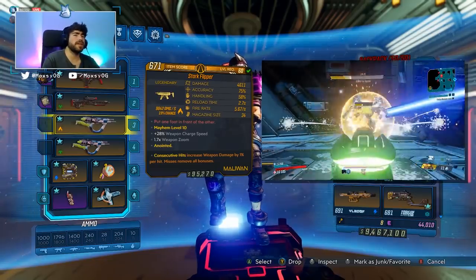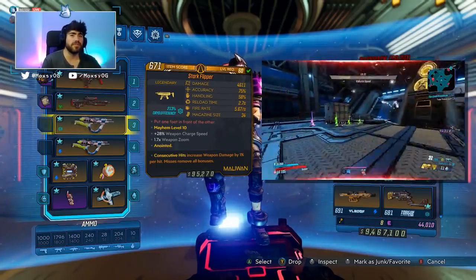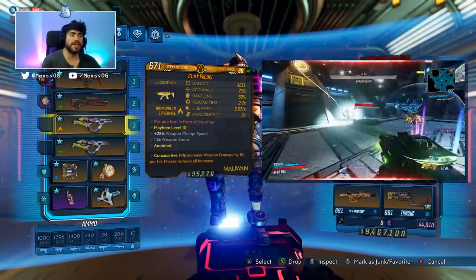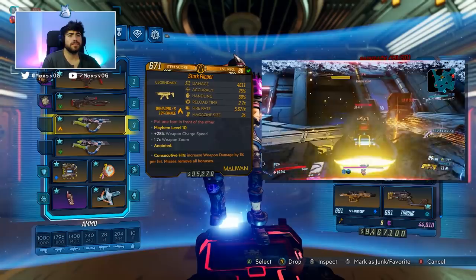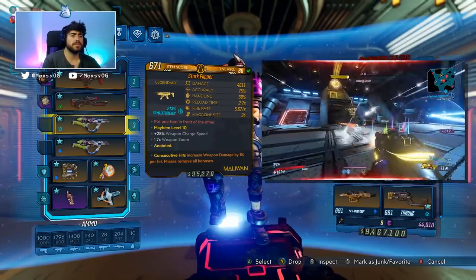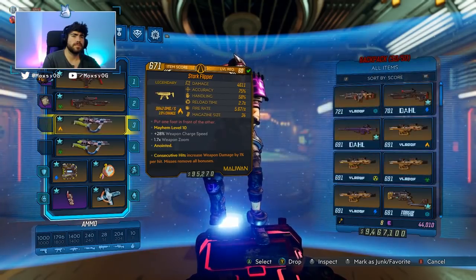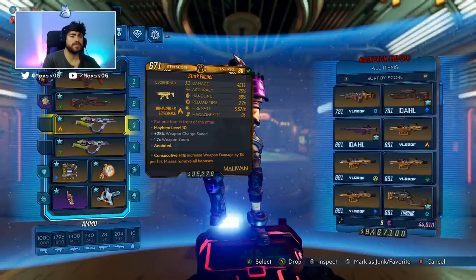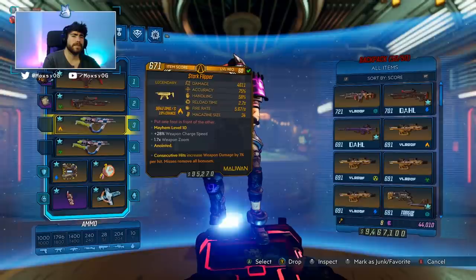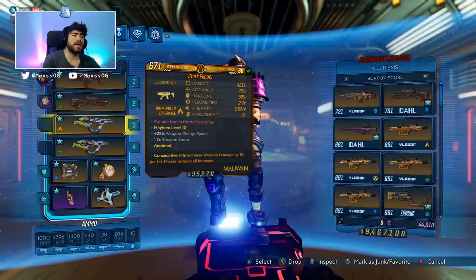So besides the Flipper, in general, if I'm trying to find a weapon that's synergistic with Short Fuse on my Splash Moze, what am I looking for? You're looking for a medium pellet count weapon — between about three and seven or eight pellets — and a fire rate as close to ten as you can get after fire rate bonuses have applied, while not exceeding ten. So if you can get a fire rate of around nine-point-something with about five pellets, that's the sweet spot for Short Fuse balance.